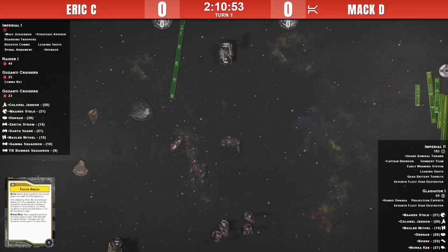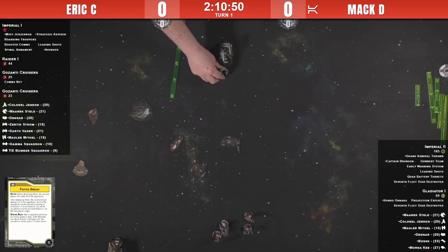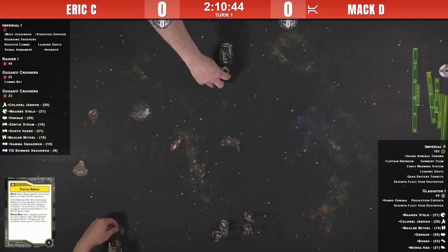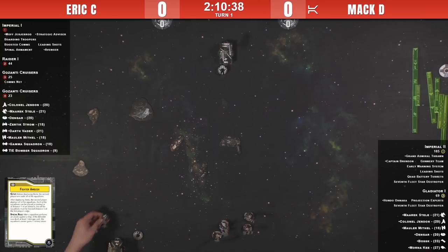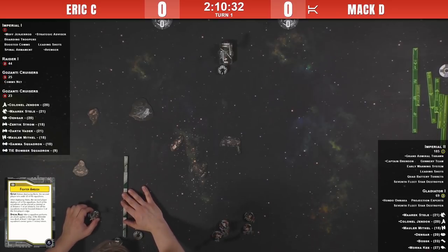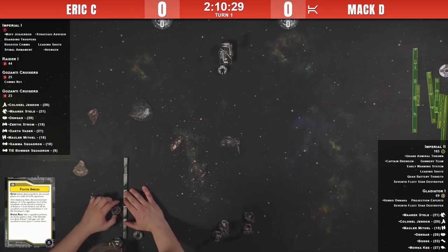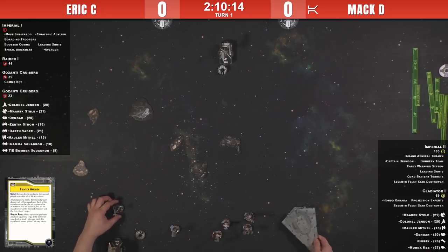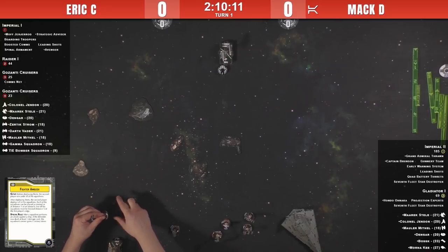We've got Eric on the top of the screen and Mac on the bottom. Eric was at our regionals last year playing an all-ship list with Arquitens and an ISD, but this time he's bringing what seems to be a very popular Imperial build: an ISD, a bunch of squadrons — the usual culprits being Jendon, Merrick Steel, Mauler Mithel — seasoned to taste, complemented by a naked Raider-1, two Gozantis, and Strategic Advisor.